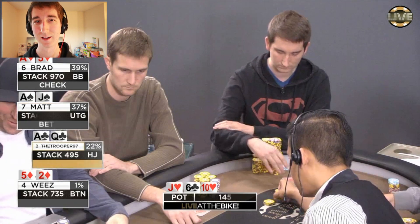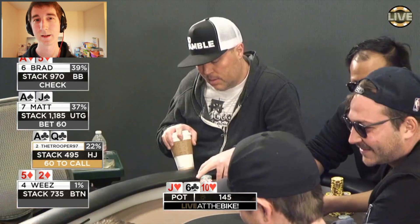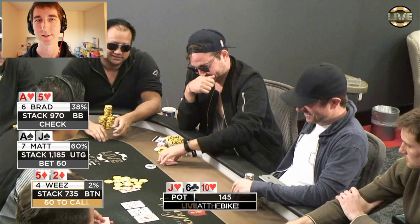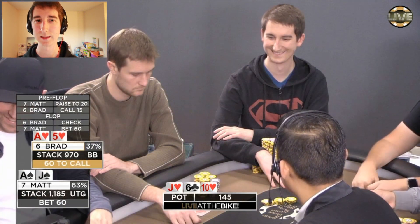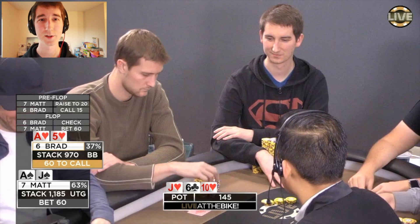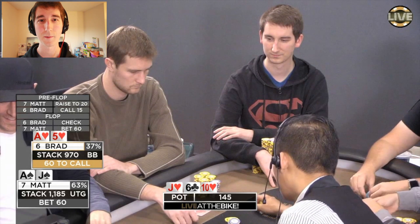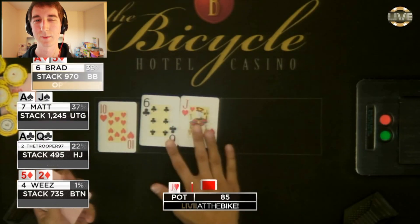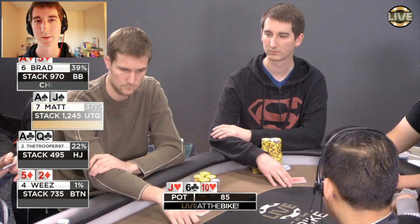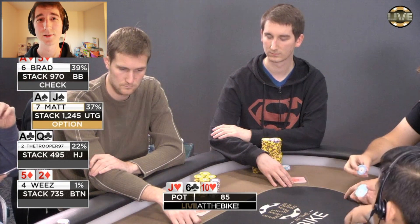Trooper has a gutshot to broadway and two overs. Brad has the nut flush draw. I've got top pair top kicker. Wheeze with the five-deuce suited doesn't have much going on, so he's probably not going to be in the mix much longer. Checks to me — I decided to put out a bet. Multi-way it's a little tricky because we're not going to have a ton of bluffs, but on a board this connected we'll at least have some of the better flush draws and straight draws in our range. I put out a bet of 60 into 85, which I think is pretty typical sizing on this kind of connected board.